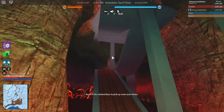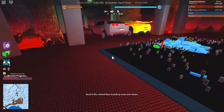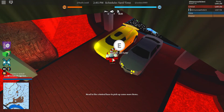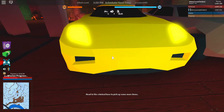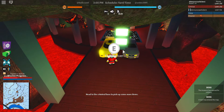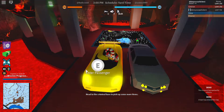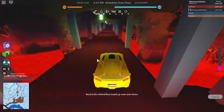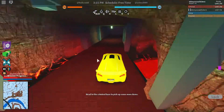Right here is the default Camaro, but we're not driving that — we've got the Torpedo. You have to be level 30 to get the Torpedo and it costs 750,000. It's kind of worth it because it is the fastest car in the game.